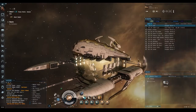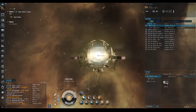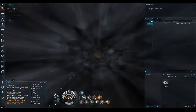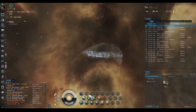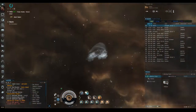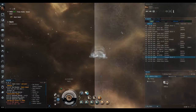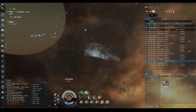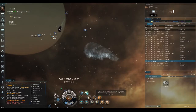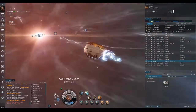Some people advocate putting the cloak and MWD on F1 and F2 so they're easier to hit quickly. We're going to warp to the next gate. I hit align and cloak, then the micro warp drive. As the micro warp drive runs down, I turn off the cloak and spam warp — and as you can see, I hit warp almost immediately, if not immediately.